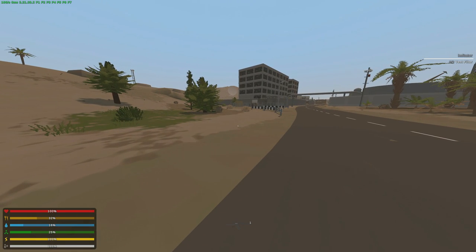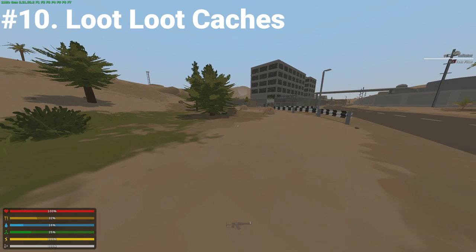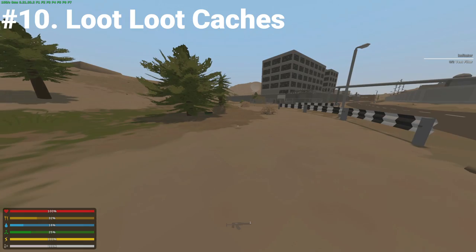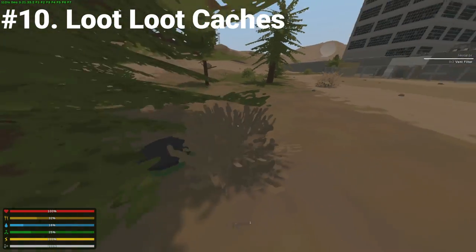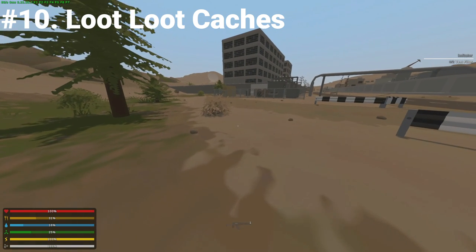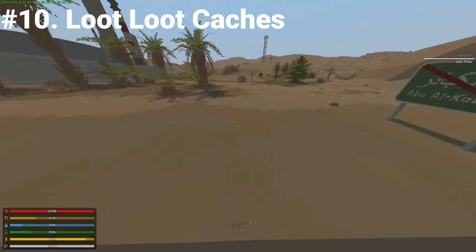Tip number ten is looting caches. Caches are little containers that when you press F on them will give you an item, just like the baskets in Kuwait. They're scattered all through the map. For example, this one right here — press F and I got some steel mesh. That's actually a really lucky drop, but you can find all sorts of stuff. I've found guns inside them, a bunch of materials, and some pretty rare stuff. So every time you see one, just loot it up — it's free loot.